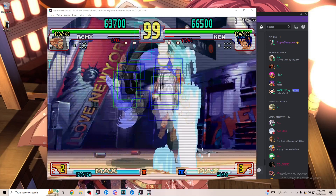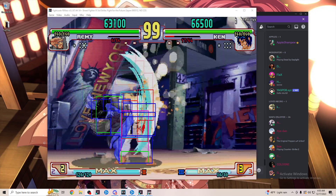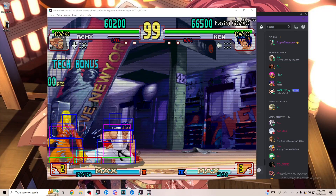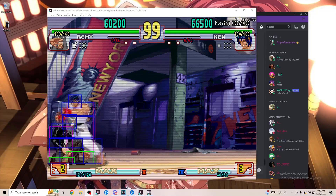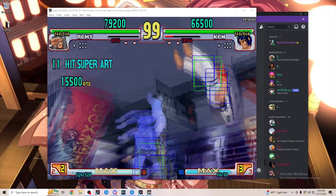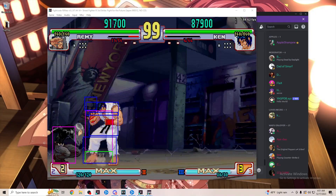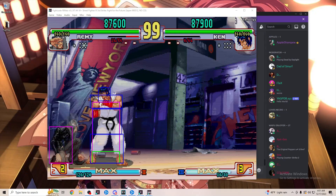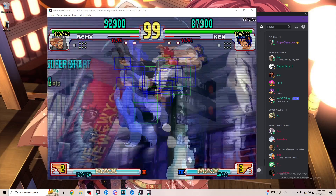All the shotos in the cast have a bread and butter commonly referred to as tic-tac-toe. It's just crouching short, jab, short — usually followed up with a super, a dash throw, or an overhead. The mix-up potential with this is pretty great, so being able to shut it down is huge. When it comes to parrying B&Bs or in-between moves, Ken's target combo is a good thing to practice. It shows you the timing and will really get you accustomed to doing red parries.